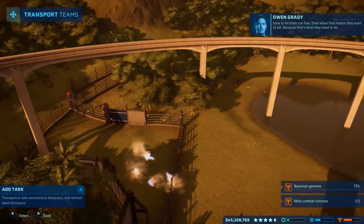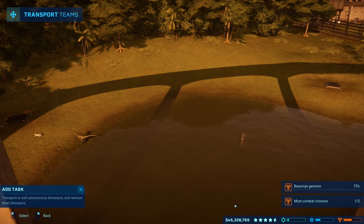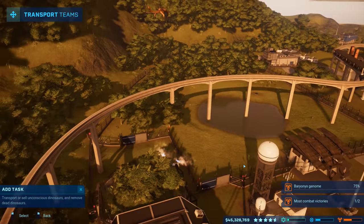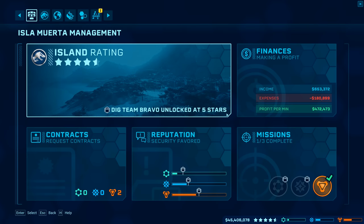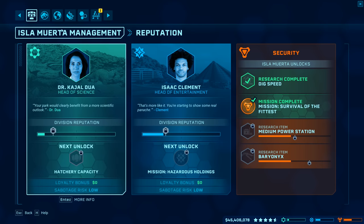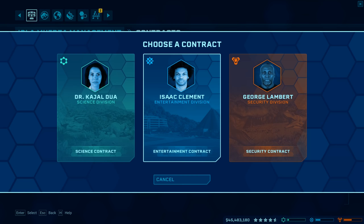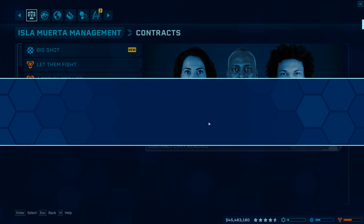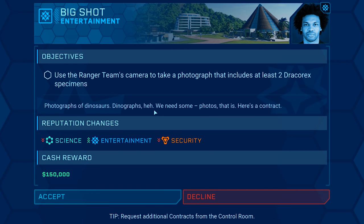If you ever want to build a situation where these animals will truly trust you, there are times when you have to let them run free, even when that means they want to kill — because that's what they need to do. That's what we're doing with the velociraptors. I kind of want to get a science division mission or at least entertainment. We don't have any entertainment contracts, so let's request a new contract from Isaac. There's a chance to really prove yourself — use a ranger team's camera to photograph at least two drakorex specimens.